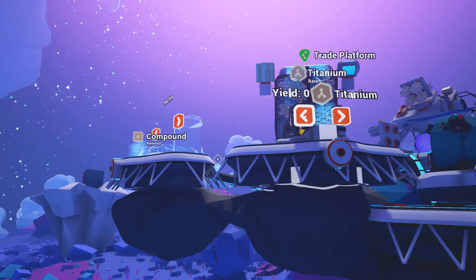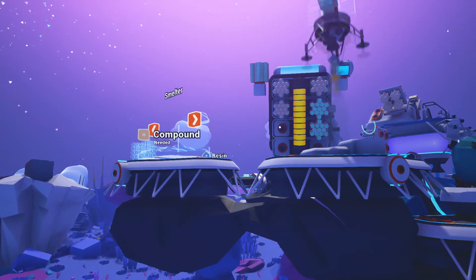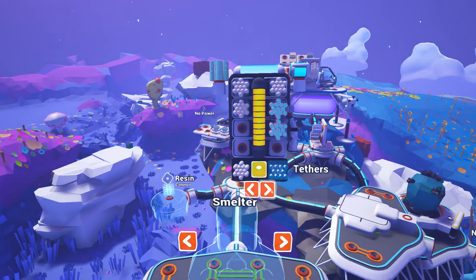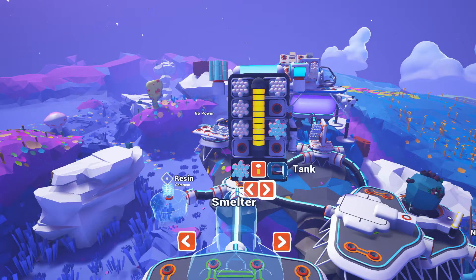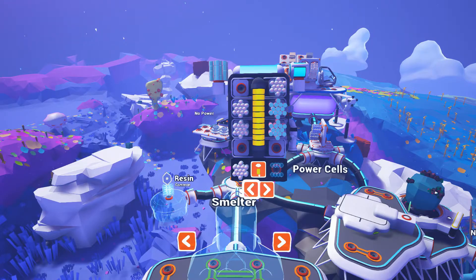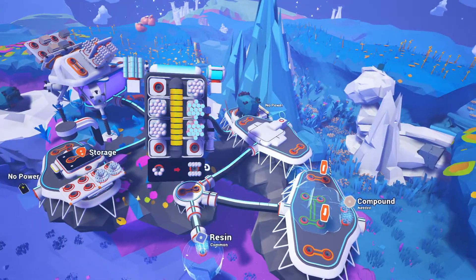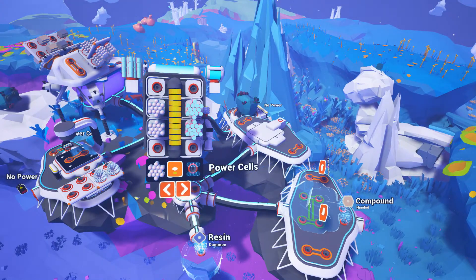What I need is resin, which is — oh no! Bugger. I was trying to click the arrow and I accidentally sent it into space. Also, zero power, which means I need to get — I didn't figure on this. I didn't figure to bring — oh, power cells. Yeah, that'll do. That'll do the trick. A batch of power cells. I'll just dump them straight into here.